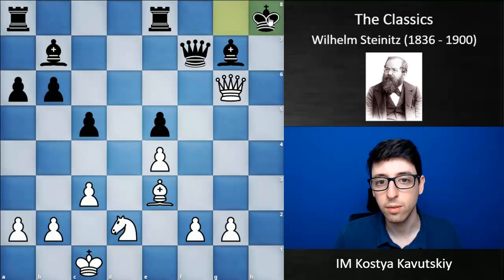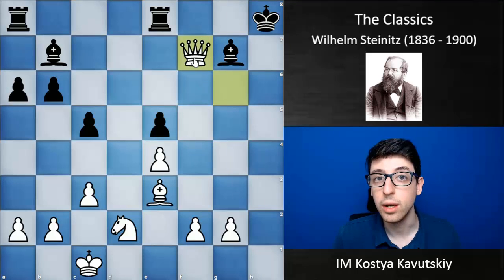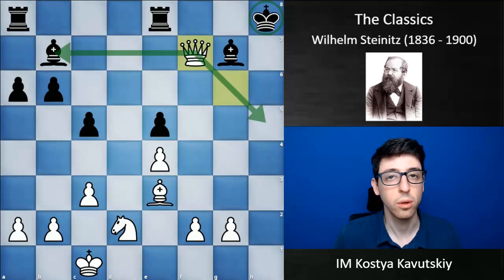The king is pushed away from the queen, white goes Qxf7, and materially speaking, white is doing great with the queen and a couple of pawns. Black's pieces are all under attack, the king is still really exposed, so white is just completely winning here, and black resigned.